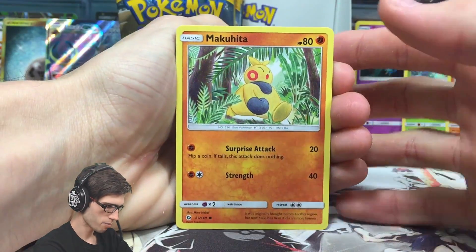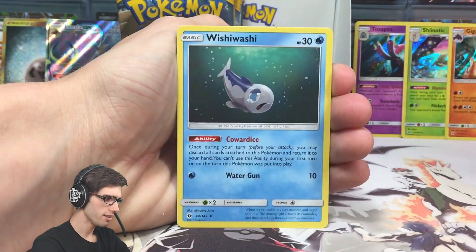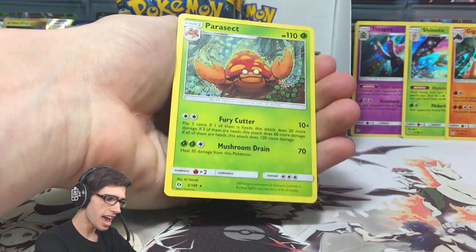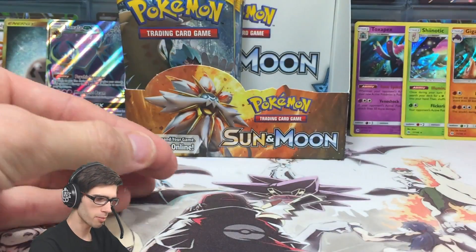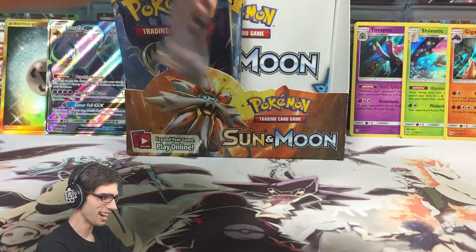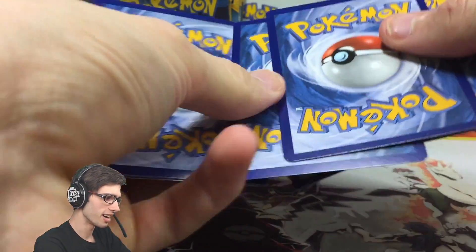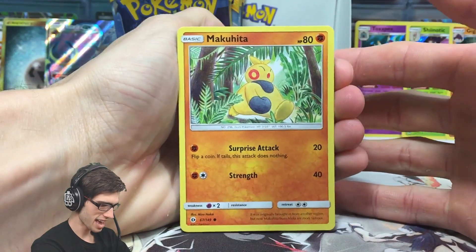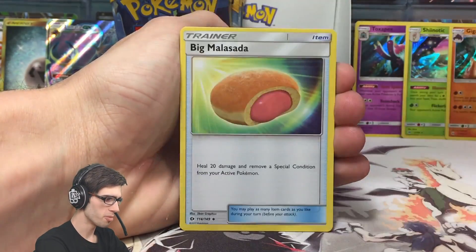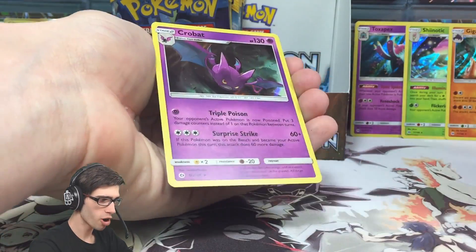So we have a Makuhita, Snubbull, Alolan Rattata, Sandile, Pikipek, Fairy Energy, Herdia, Wishiwashi, Rare Candy, a Reverse Holo Decidueye which is a Rare, and a Parasect Regular Rare - 110 HP with Fury Cutter and Mushroom Drain. We're heading on towards the 20 minute mark already. So we've got another pack: Makuhita, Snubbull, Alolan Rattata, Sandile, Pikipek, Metal Energy, Pyukumuku, a Big Malasada, a Brionne, a Reverse Holo Yungoose, and a Crobat Holo - 130 HP with Triple Poison and Surprise Strike. Not too bad - it's got free retreat which makes it pretty good combined with Surprise Strike. If Crobat was on your bench and became your active Pokemon this turn, the attack does 60 more damage, so you retreat, bomb 120. GG.